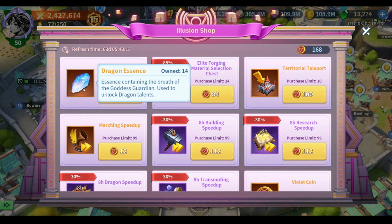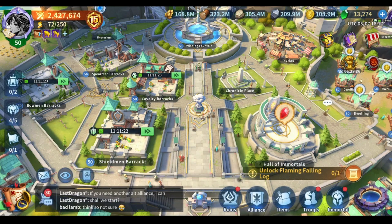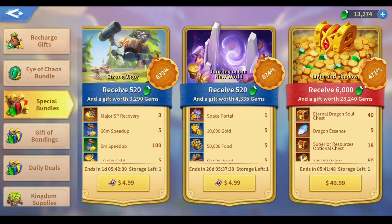Back then dragon essence was a new addition to the game and it was not even part of the Prime League shop, which is why I was spending all my coins on speedups — mostly research speedups or marching speeds. However, what I wanted to say is that you will never get anything from this shop as valuable as dragon essence.